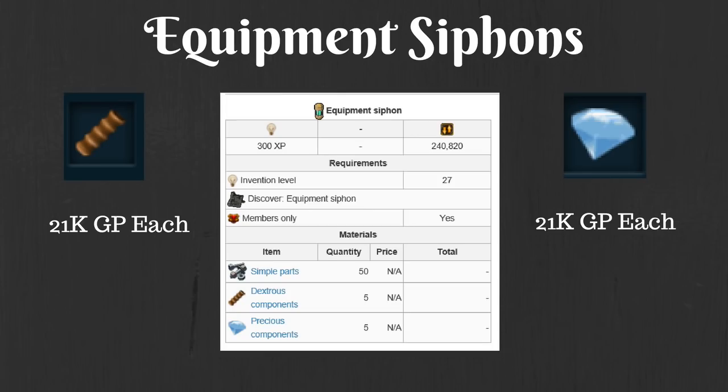Next up is going to be the equipment siphons. Seeing as how we already know the cost of a simple part, we can just take that out of the value already, and that leaves us with about 210,000 GP of total cost that is not yet evaluated. Seeing as how components are dropped at a relatively similar rate, we can assume you're going to have a similar amount of dexterous and precise components, so each of them are worth about 10% of that, or 21,000 GP a piece.